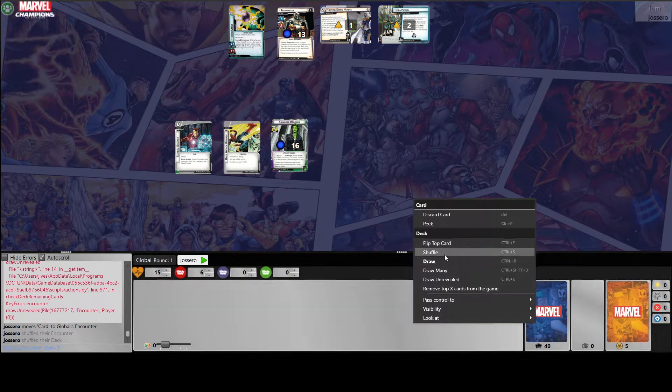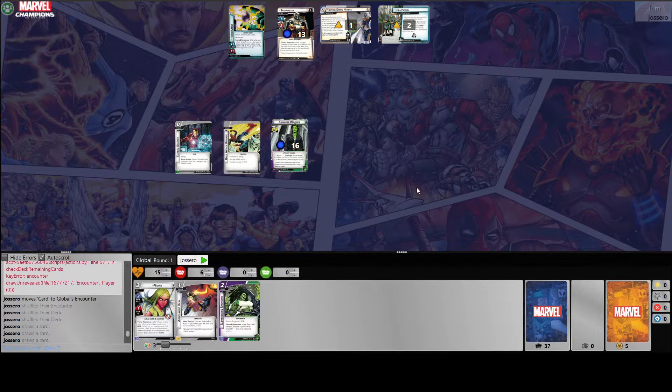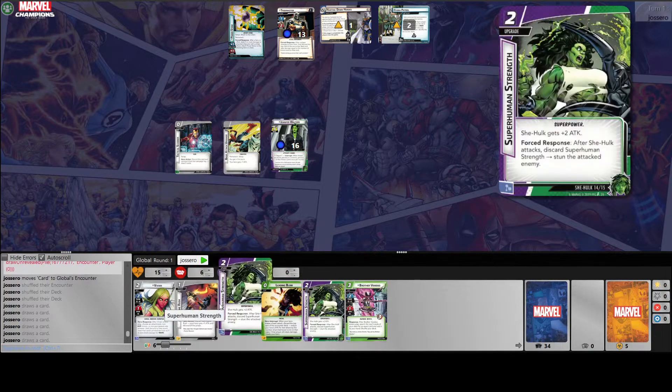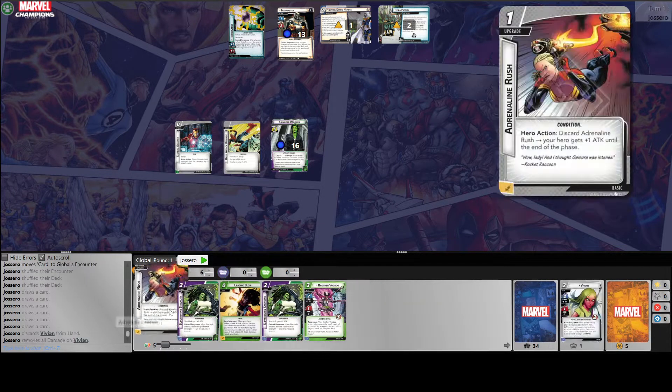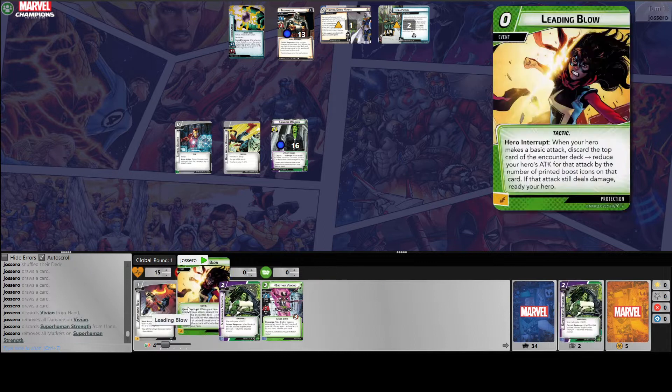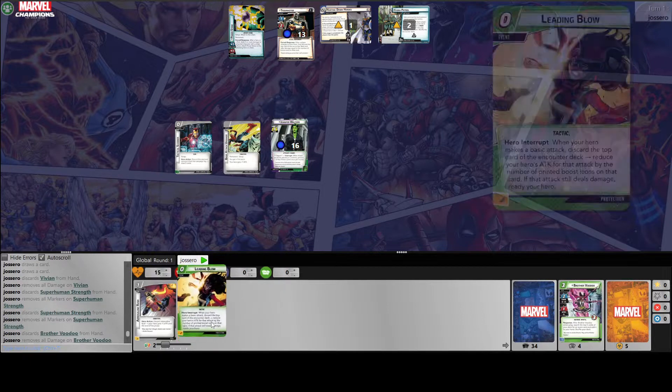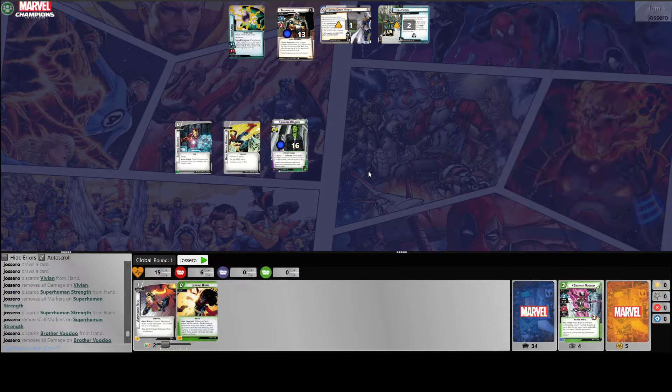Let's get that initial hand — six cards, and this adrenaline rush is awesome. Right now we're just playing for the turn one victory, but we do have some allies to help us out in case we aren't able to get it and want to get through the turn one villain and then actually win on turn two. So we've got one activation and adrenaline rush here.